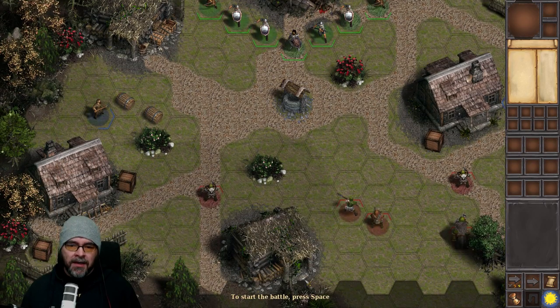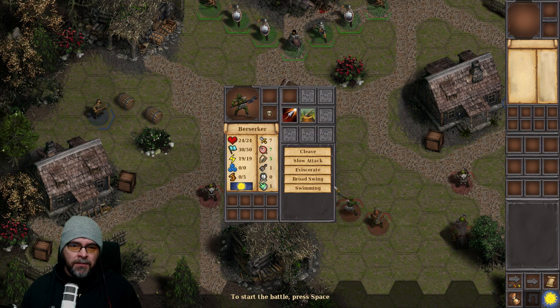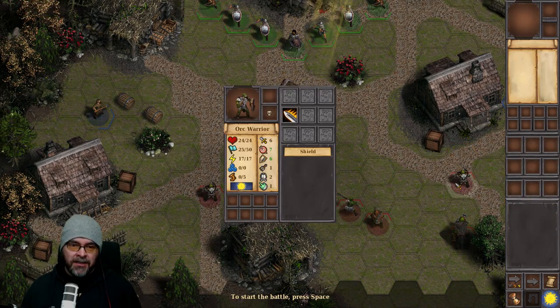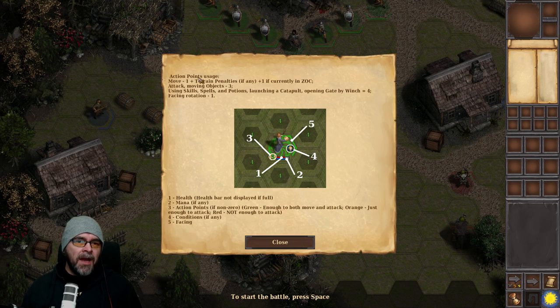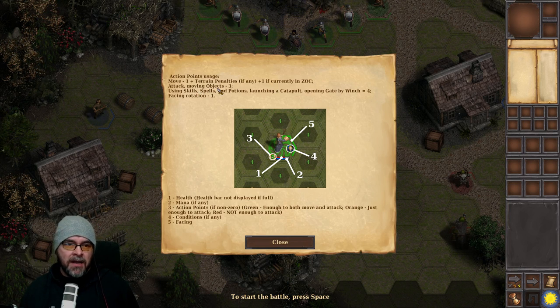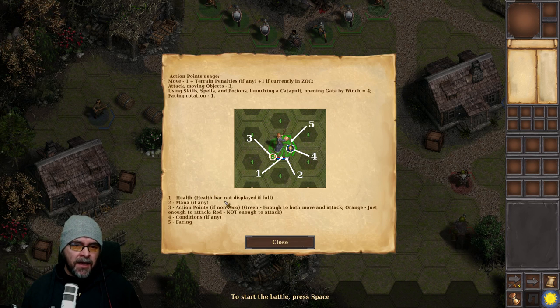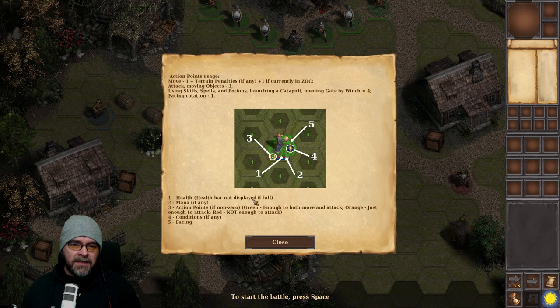We've got some orc-looking dudes with 24 hit points — they've got cleave. One's an orc archer, very shooty. We've got a warrior and another warrior. Action point costs: moving is 1 plus terrain penalties, plus 1 if out of zone of control. Attacking is 3 action points. Using skills and spells, launching a catapult, or opening a gate by winch costs 4. Facing rotation costs 1.